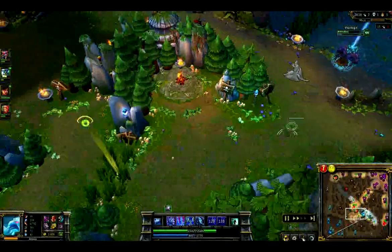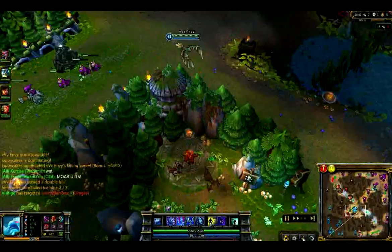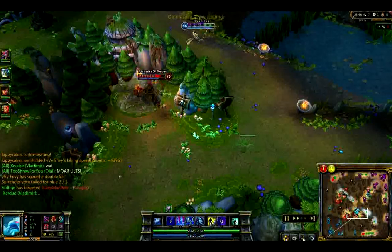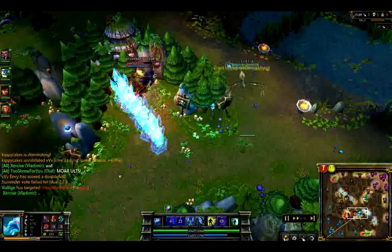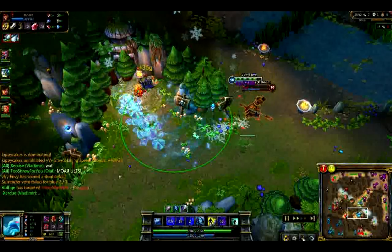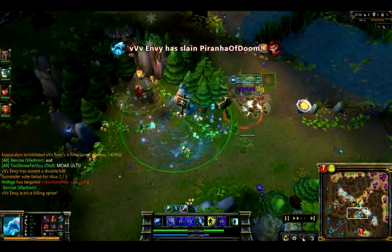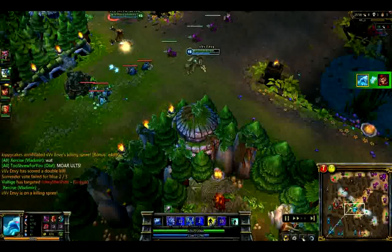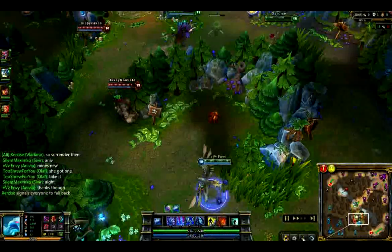Here are some more examples of how walls can be used very effectively. You can see here Wukong is doing the wraiths. I catch him with a stun — it does a lot of damage to him. As he moves towards his base I wall him off, forcing him to come towards me, hit him with a really strong combo and pick up the kill. Then moving back to lane, keep farming as if nothing happened — like a boss.